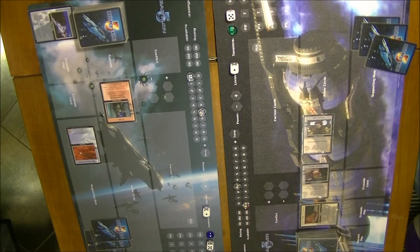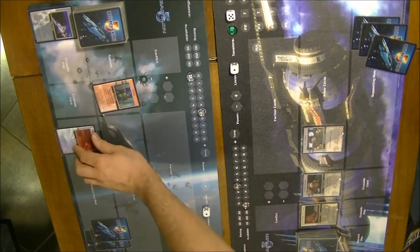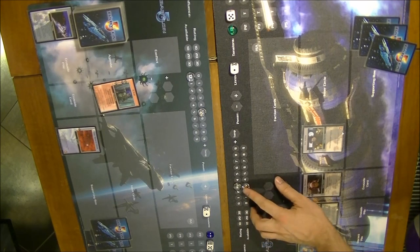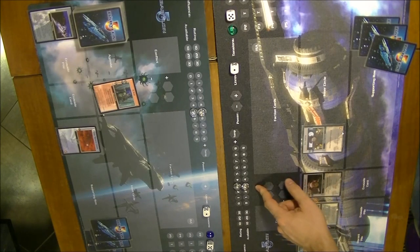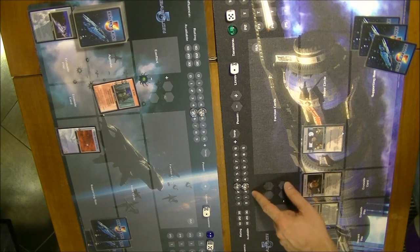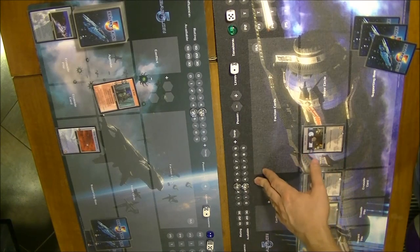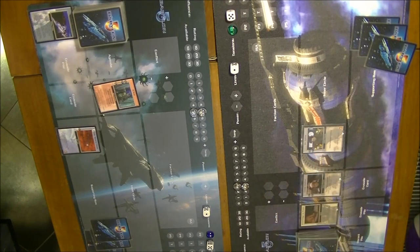New turn begins with the Ready round. All rotated cards are readied. We restore influence: 5 for the Narn player and only 3 for the Centauri player. Be aware: even if the Centauri player loses influence, he cannot go below 3 — that's the minimum influence you can have.